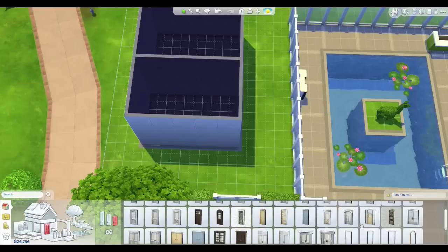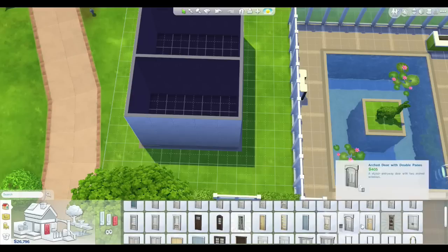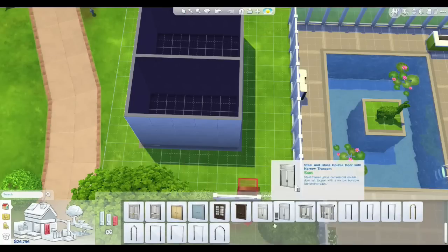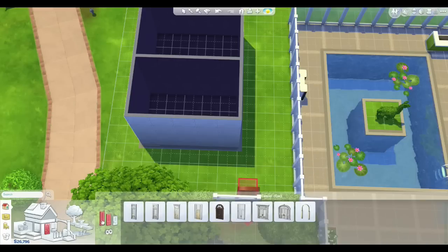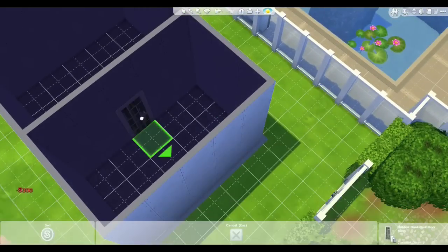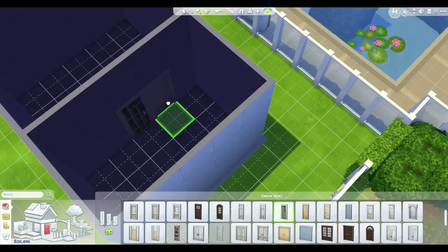Now where are these secret bookshelf doors? Because I think they're really cool. Level 10 of the writer career unlocks it? No - oh it's okay, we have a hidden bookcase door here. Do we have a double one? I thought there was a double bookcase door. Different sizes? Oh well. What colour do we want - grey, brown? I guess we'll go white because that's what we usually do. And we want to face it this way. So sneaky sneaky!